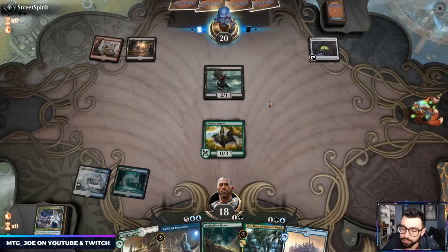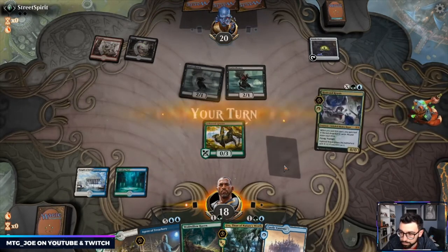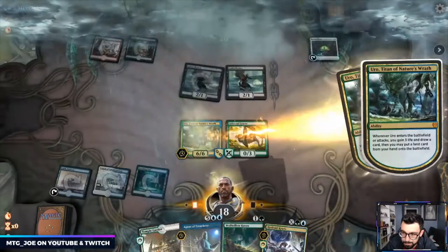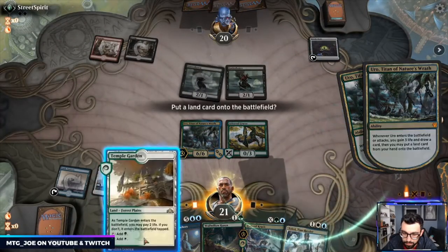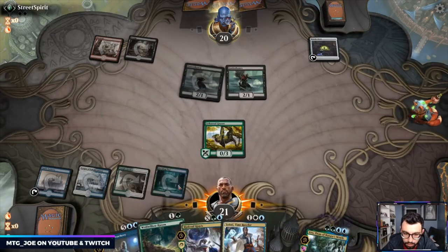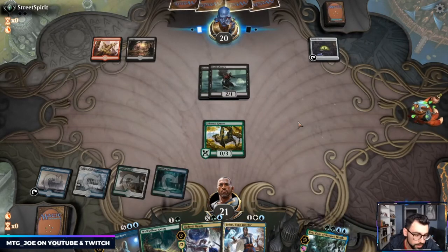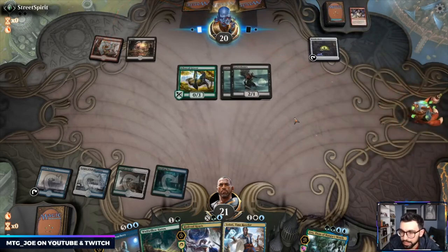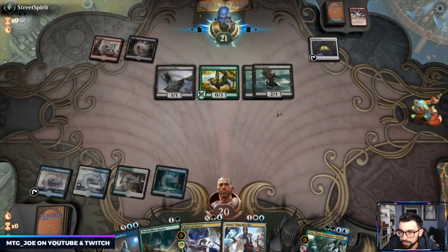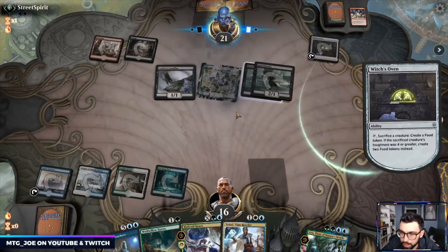This looks like Rakdos Sacrifice. Teferi is pretty sweet here — next turn I can Wolf Willow and Teferi in the same turn. Teferi bounce back their Oven — takes another turn to get set up. They go Claim — a little annoying — and they got the Cat. We'll see if they get rid of our Boreal. My guess is they do, so that lets me bounce back the Gutter Bones.